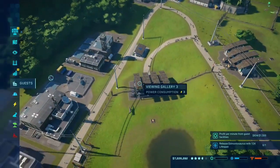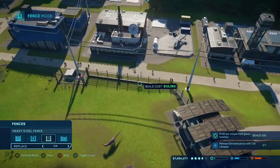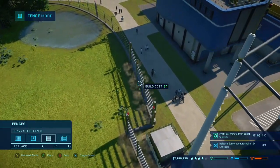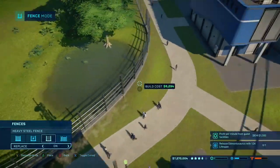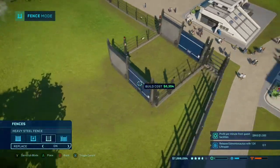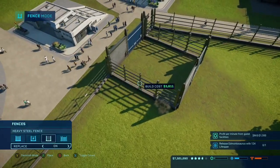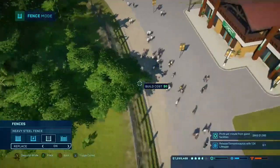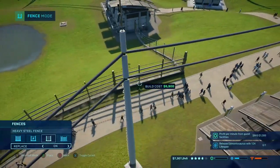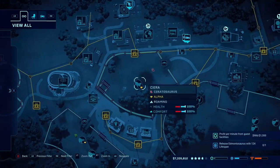Now they're gonna transport that guy in there. We have the enclosures research which means we can replace the fencing now. We're replacing the ceratosaurus paddock — I know electrified fences seem like the better option but they're only light steel, so until we get the heavy steel electric ones we're just gonna upgrade to the heavy metal fences. I'm not taking any chances especially with the ceratosaurus. And done — it's fully replaced and now we don't have to worry about them breaking out easily.